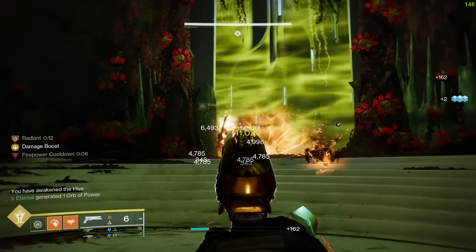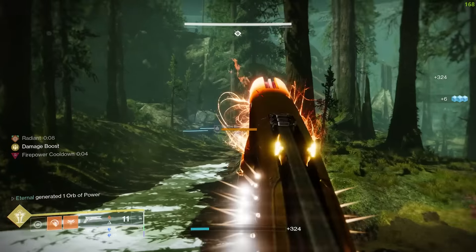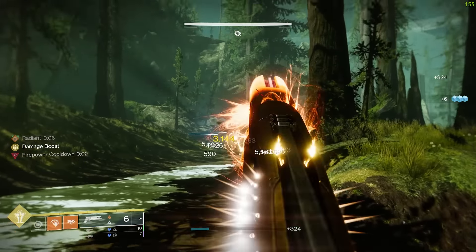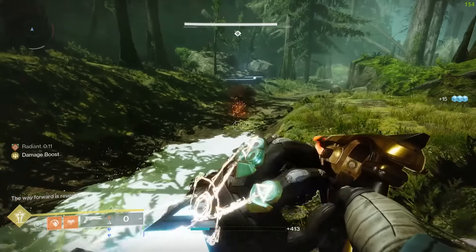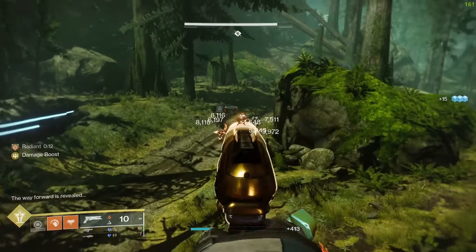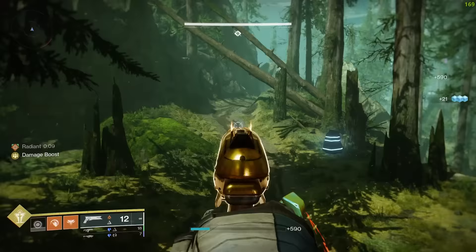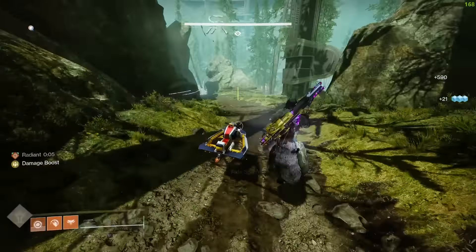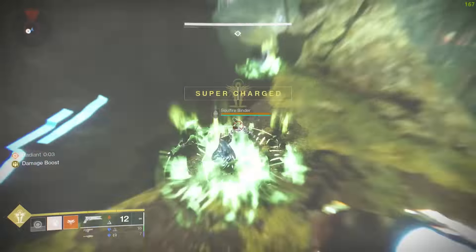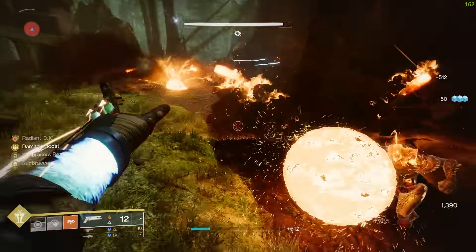The way you're going to farm the Cold Comfort is in the Ghost of the Deep Dungeon. The good thing about this rocket launcher is it drops from the first encounter, the Hive Ritual. This first encounter is super easy to do — you can even do it by yourself — but if you can get a fireteam of friends or randoms, it will make this a lot quicker. Just do the first encounter once, get the loot, head to orbit, reset the activity and repeat.